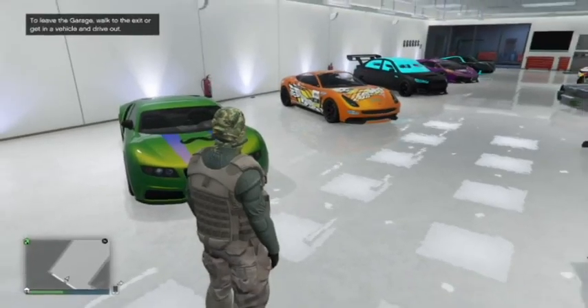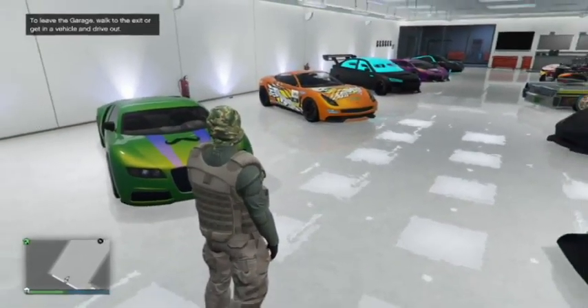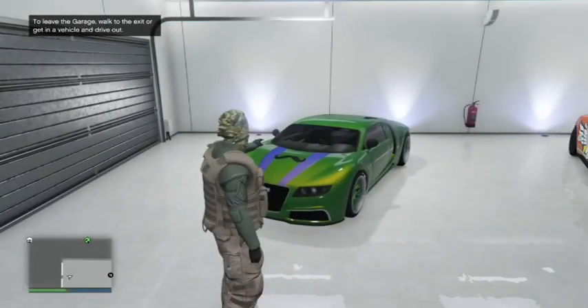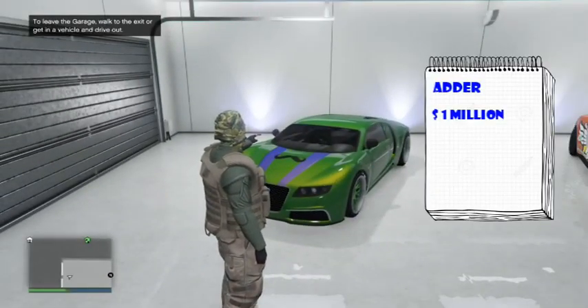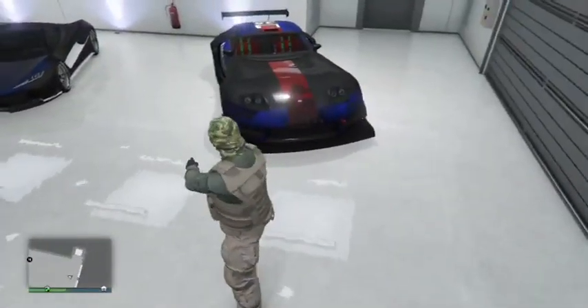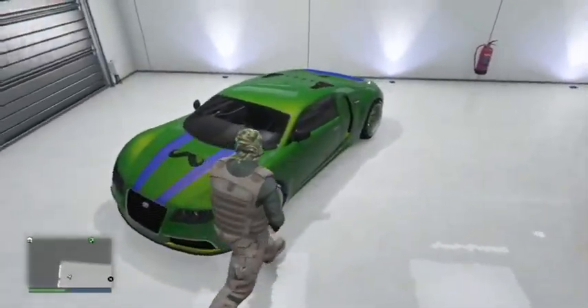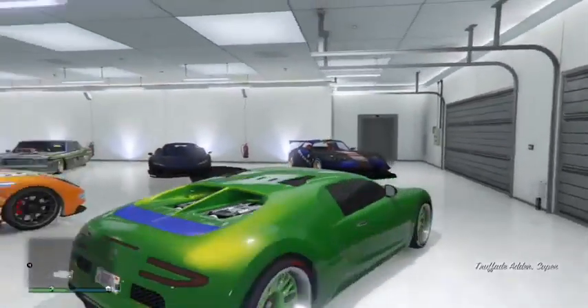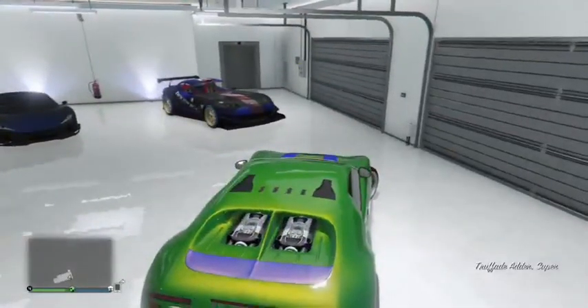I spent about 10 to 20 million on this garage overall. This is the Adder — I bought it for 1 million but I spent another million dollars on customizing it. I'm gonna show you how it looks outside, with the lights and the neon kits on it.